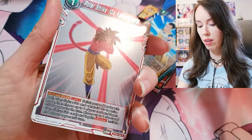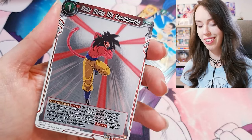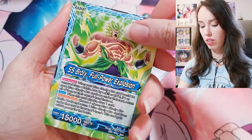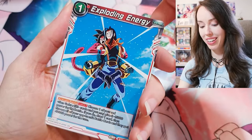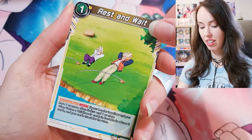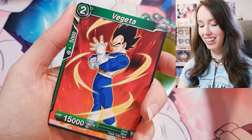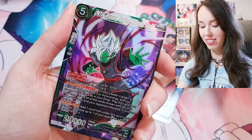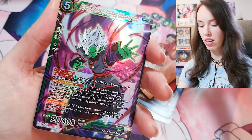Nope, just a rare — but that's pretty cool. It almost looks like a mirror, it's so shiny. Sun Goku, Zamasu, Broly — oof, that's sick. Piccolo, Exploding Energy — that's a sick card too. Mad pose. Rest and Wait. Do you guys like those filler or chill episodes of Dragon Ball? Like when — oh, SR Zamasu, got that one in the last box I believe.